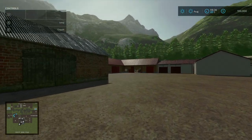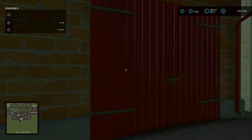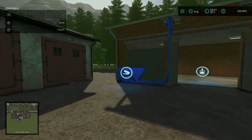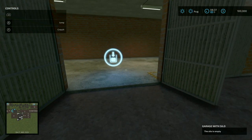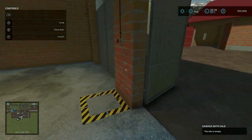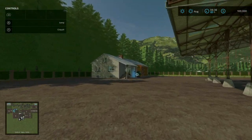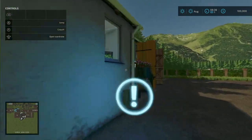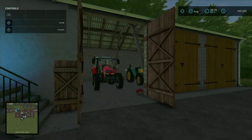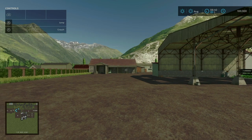This is our starting farm. There's lots of storage but not much else. If we open this door here, we do have a silo with our input right here and our output right there — you can see a little tube coming out for the output. And the other highlight of the main farm is a wardrobe trigger and a sleep trigger. Pretty much the rest is just storage.